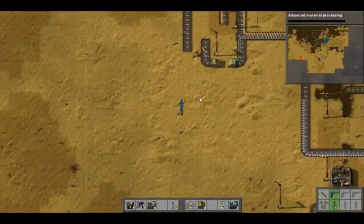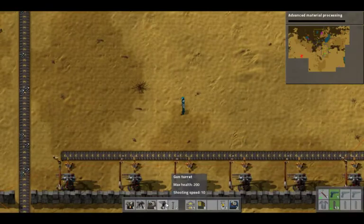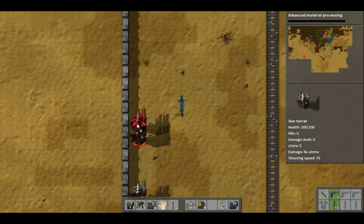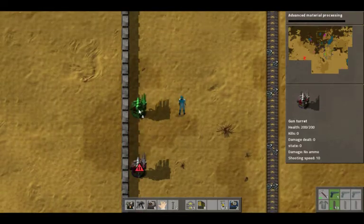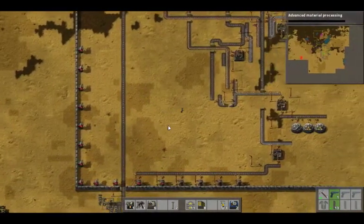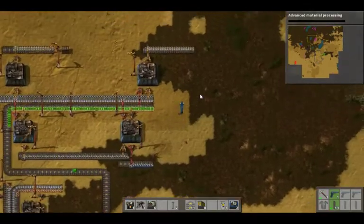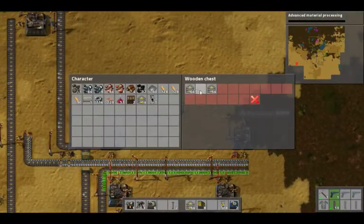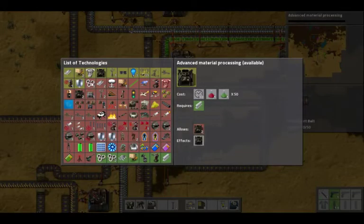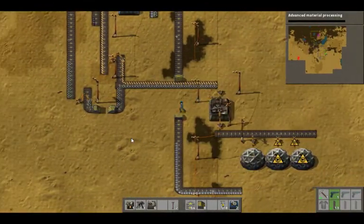Now we need to place more turrets, and we have plenty. Let's go ahead and get some more hands and more transporter belts. Can we do anything with red science? Are we making any red science? Now here's an order to make that.